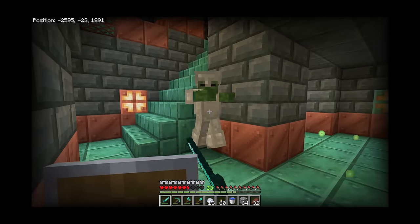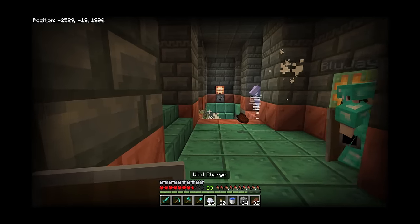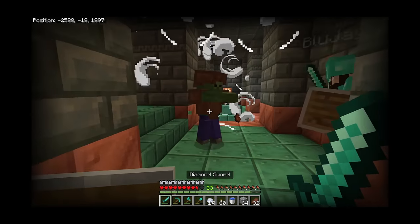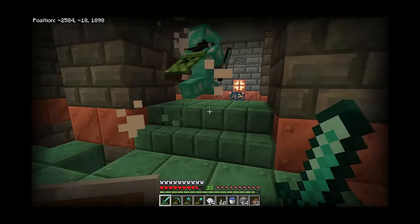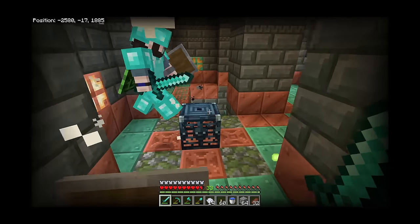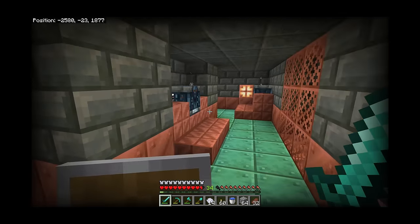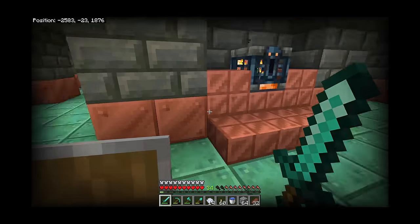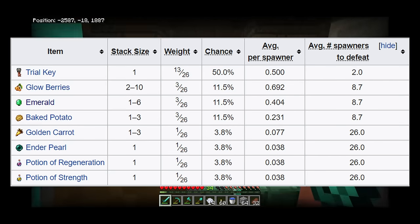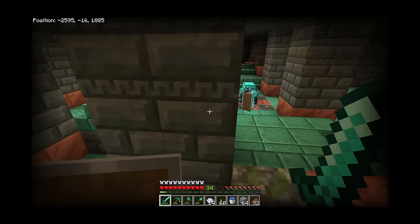Once you defeat the spawner — meaning it's spawned all its mobs and you've killed all of them — it will give loot to any player detected within its range. I'm not sure if range means line of sight or just being within 14 blocks; I believe you just have to be within range while it's actually active. There's not a lot of really good information about this out there, and whenever we go to make a farm out of these later, we'll test it thoroughly. The loot table does have a 50% chance to drop a trial key, which is used to open vaults, and a 50% chance of dropping a variety of other items.